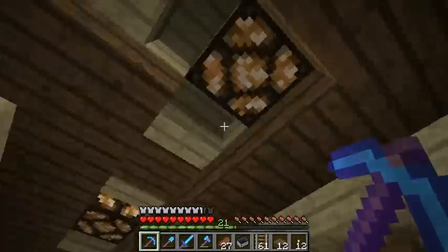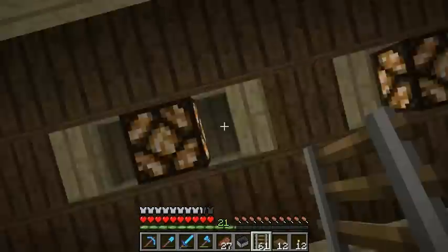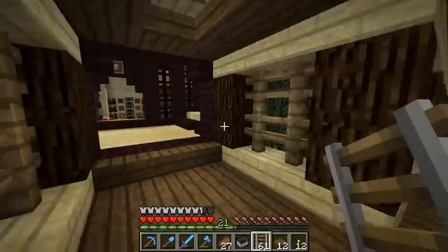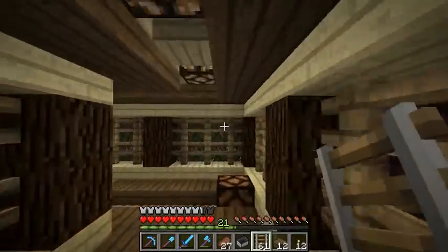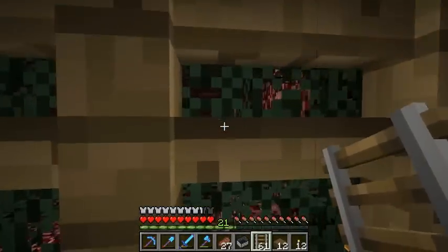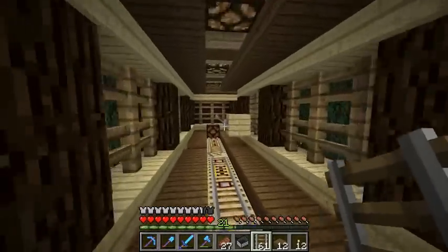I didn't know what to do with the ceiling because I like the look of only seeing half the birch plank here, but then I had this middle free so I just stuck some lights in there and some stairs. Maybe a few too many. Behind the leaves we can still see through them - I think I'm either going to put snow behind them or maybe those mushroom blocks would be cool too. But I can't do that everywhere - where I can, I'll try that.